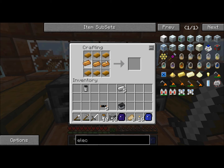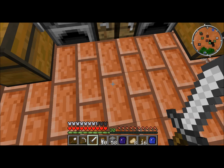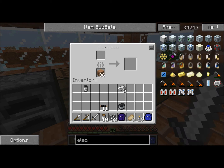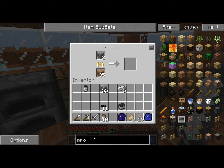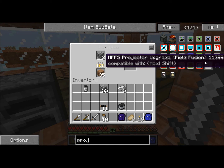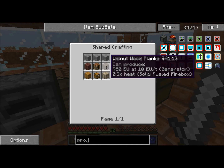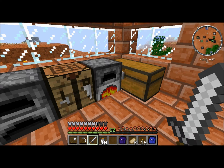We've got us some rubber, and as you can see it works the exact same way. We need to make — actually, I want to make a project table. It's pretty much like an auto-crafting table, except it's a lot easier.